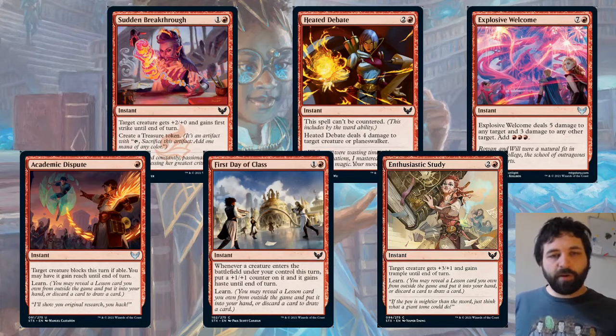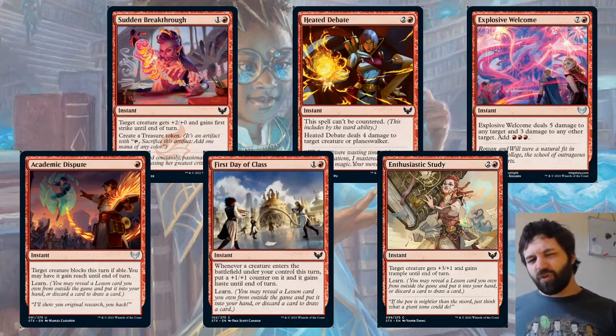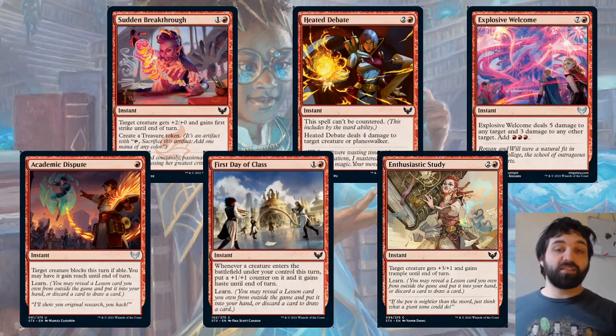Then we've got First Day of Class — a common instant. Whenever a creature enters the battlefield under your controller's turn, put a +1/+1 counter on it and it gains haste until end of turn. It's got learn too. I'm not convinced by this card — being instant speed doesn't really affect things too much. The main use I can see is just to learn and grab a lesson from the sideboard at instant speed. Getting creatures to enter on the opponent's turn is quite unusual, so it's a weird card. I could be totally wrong though, let me know in the comments.